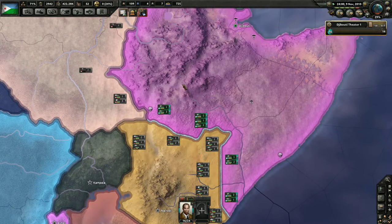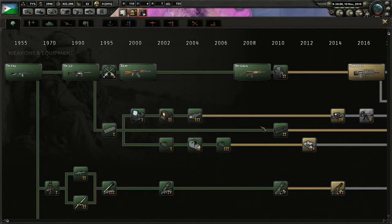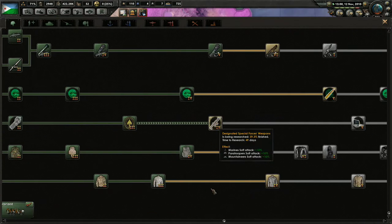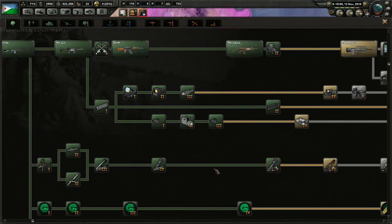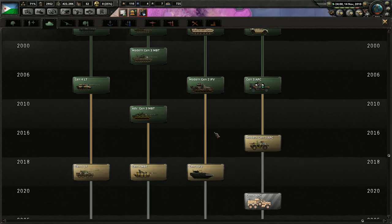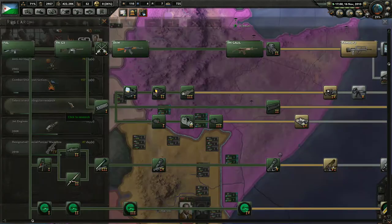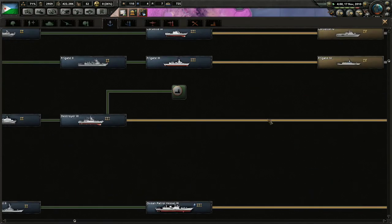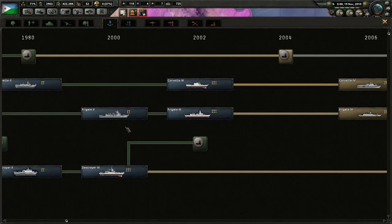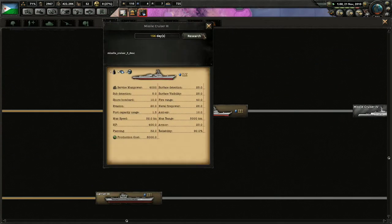We're going to start pressing play to let time pass. Djibouti, surprisingly enough, has had a very successful research program. We have a majority of the things we need in terms of technology — we're pretty much up-to-date. We're not really advanced in anything; we are behind in a few areas, especially naval technology. We just recently got 2000 and 2002 frigates and corvettes, so we're pretty far behind there, but we're doing our best to catch up.